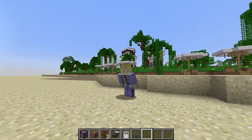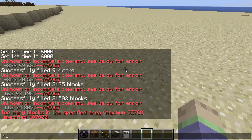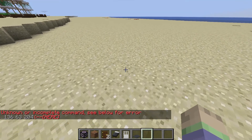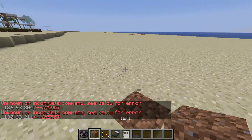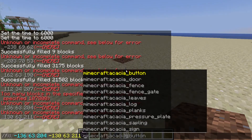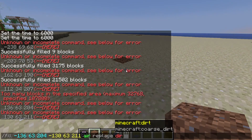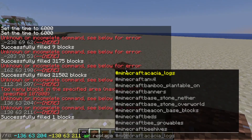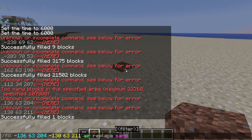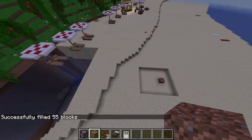There are some other things you can know about this command. If we try to fill just this box over here, we can use replace. So air, replace, dirt — that just fills the dirt. However, if we do replace sand, it essentially allows you to fill something without removing all of the blocks, only removing one kind of block in there.